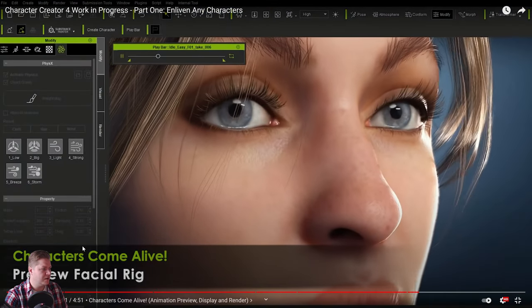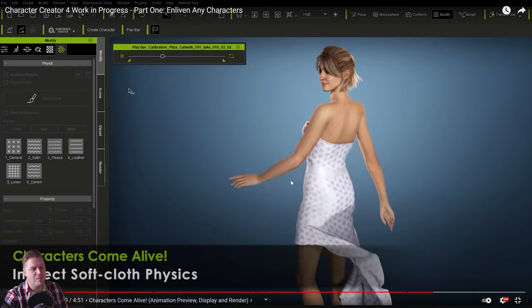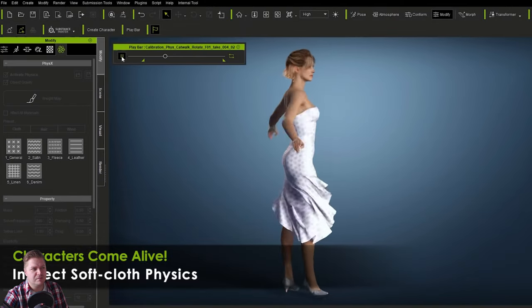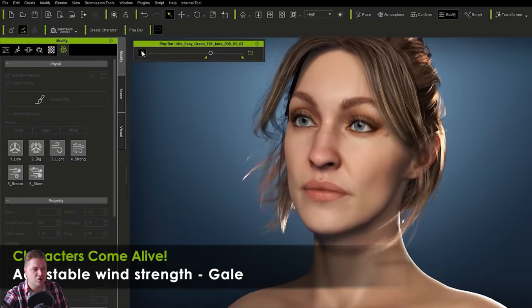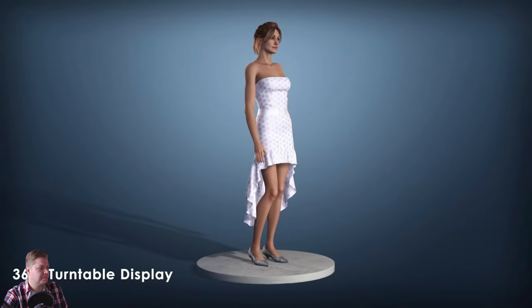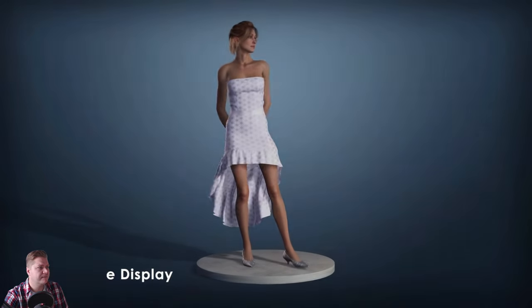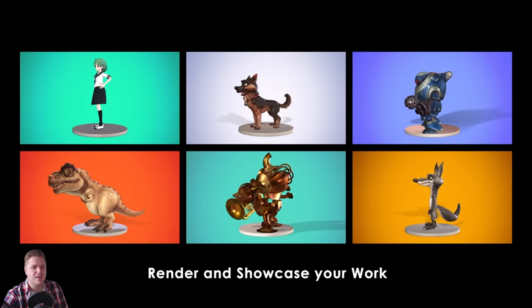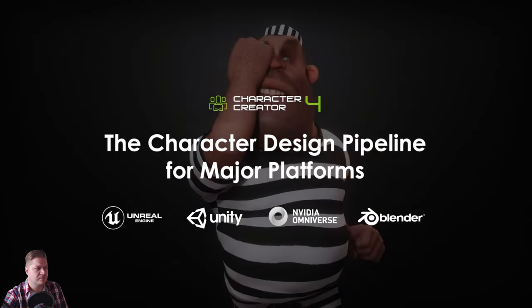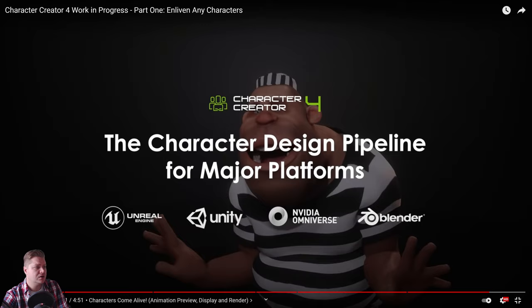So we're bringing characters in — preview body rig, preview facial rig. When you think how much time it would take to do this, not even frame by frame but just key framing it, you're talking dozens of hours. And it's all just done. It then gives you the option to turntable display so you can show off your work — how cool would that look on your showreel or portfolio? It's then showing us some of the things you can add it into the pipeline for: Unreal Engine, Unity, Omniverse — I still need to have a good play with Omniverse — and Blender.